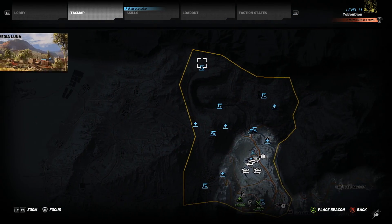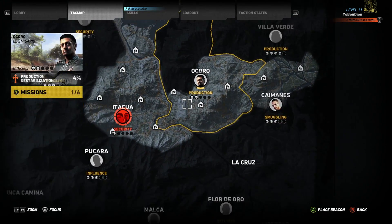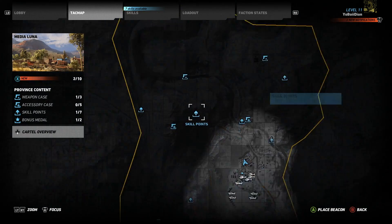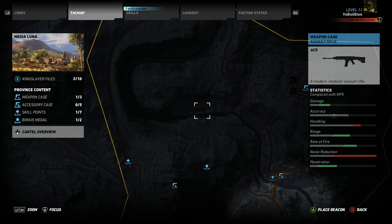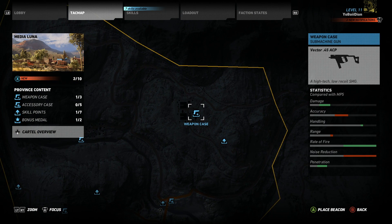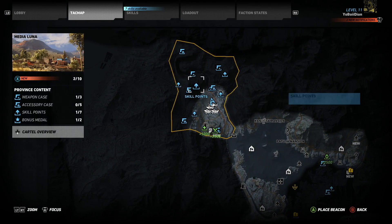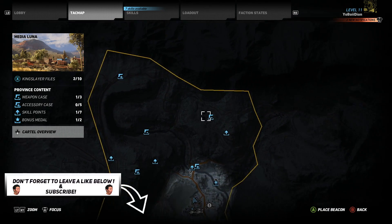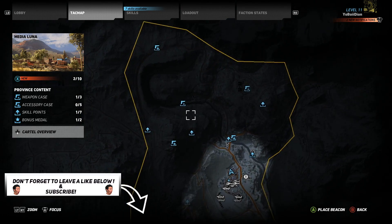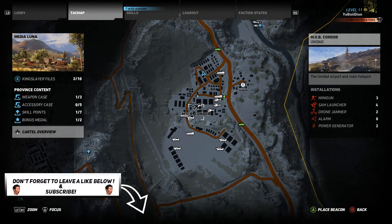Those three things are going to find you a certain gun that you like. For people looking for the ACR — I found it. If you're looking for the Vector — I found it. Go to the second boss, travel up to Media Luna and you'll go up to the next area and find them right there.